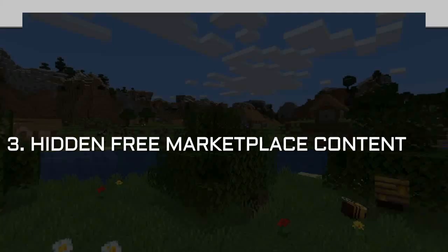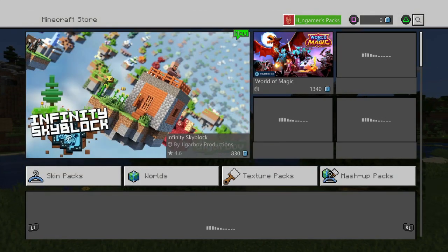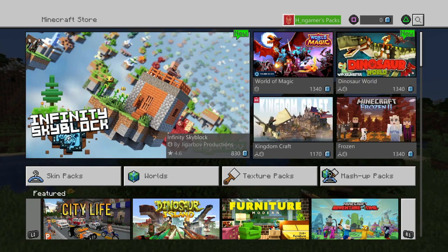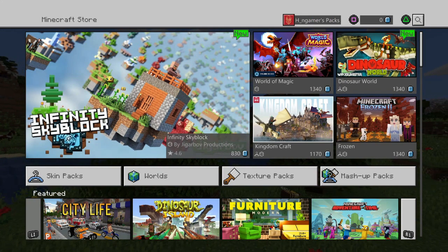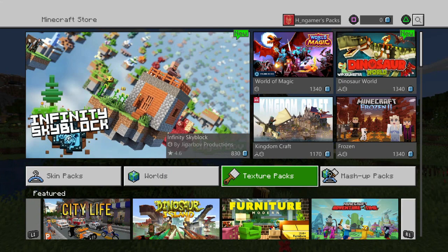When you go into the Minecraft store, if you haven't had time to explore it yet, you will notice there are certain things you can actually download for free. With the Minecoins, you have all these various different things featured in the store, which you can buy — mashup packs, texture packs, worlds, skin packs, and so forth.